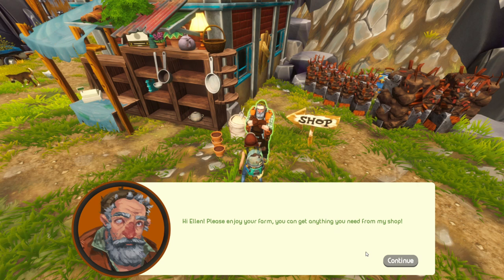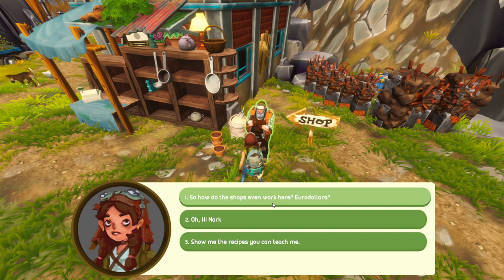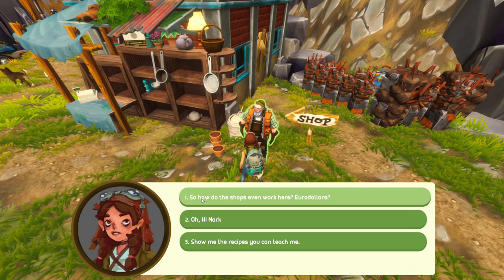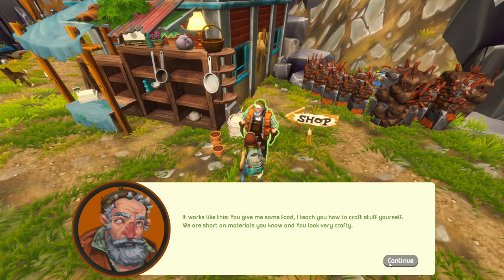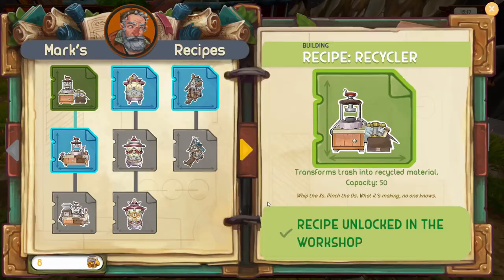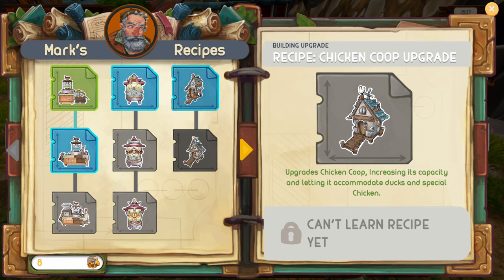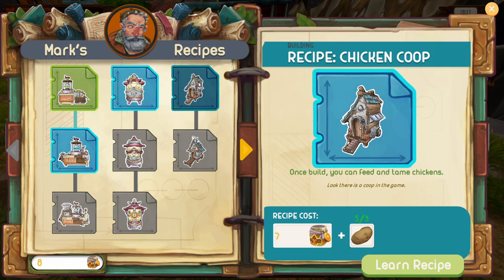Hi Ellen, please enjoy your farm — you can get anything you need from my shop. Oh hi, Mark! So how do the shops even work here? Euro dollars — now money is worthless; people trade using various types of delicious food. If this works, you can give me some food and I can teach you how to craft stuff yourself. Okay, in that case can you show me what you can teach me? So green is like common and blue would be the next step up.